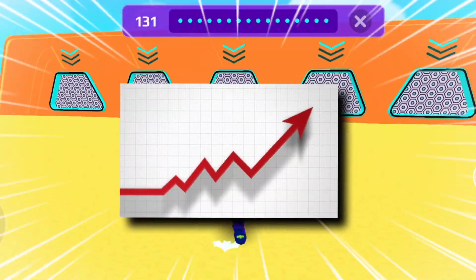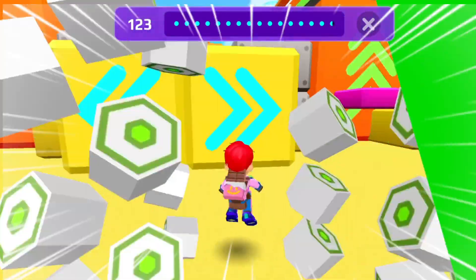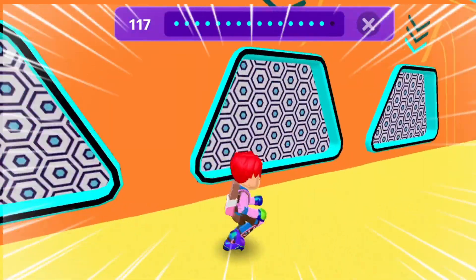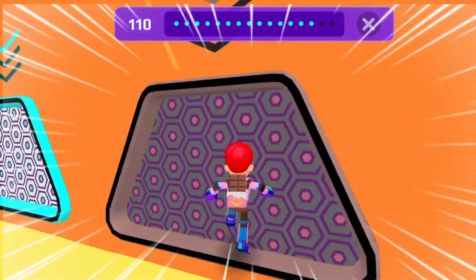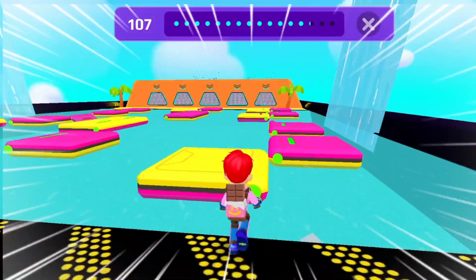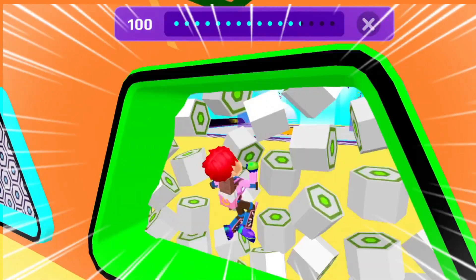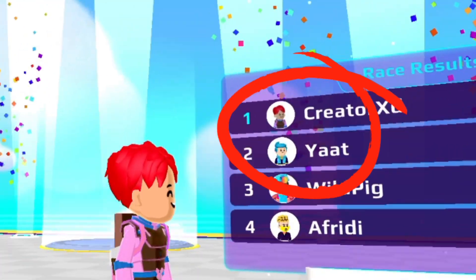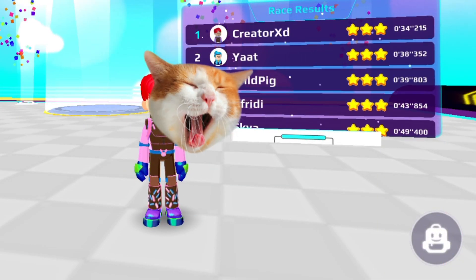After wearing the Batman armor and drinking the drink, go inside the Crazy Run. Your speed and jumping power will increase so much. As you can see, I came first! You can also come first by applying this trick — you can even complete Crazy Run in less time than me, since I made a mistake somewhere.